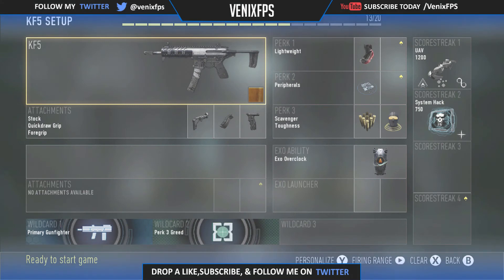What is going on guys, this is PhoenixFPS and welcome back to another video. Today I'm bringing you guys a brand new KF5 setup for Call of Duty Advanced Warfare — a new class setup for the KF5 submachine gun in COD where you can basically run around and wreck those enemies.